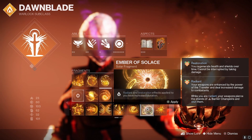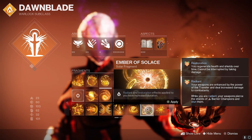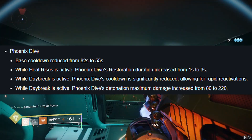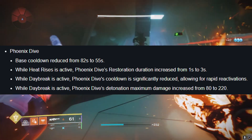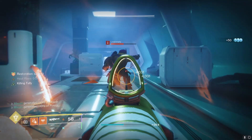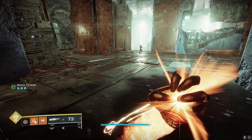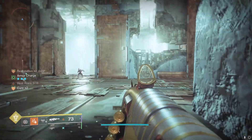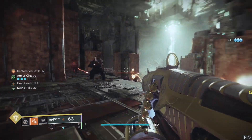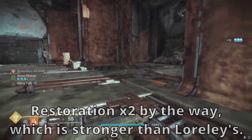If you were running Ember of Solace, it would extend the restoration window to five seconds, giving you a bigger window of time to extend the restoration with Ember of Empyrean. Phoenix Dive also got another buff — it has a quicker cooldown and does more damage when you slam down on enemies. This build has the capability of just activating infinite restoration on command. For example, you can simply pop Heat Rises, Phoenix Dive in place, then get a solar machine gun final blow, extend that restoration up to the 12-second mark, and proceed to slay out with infinite restoration.